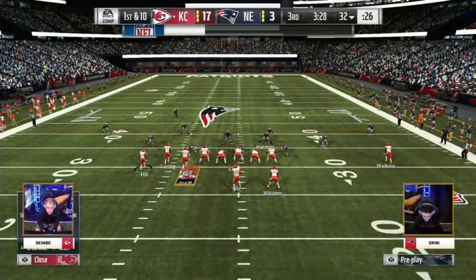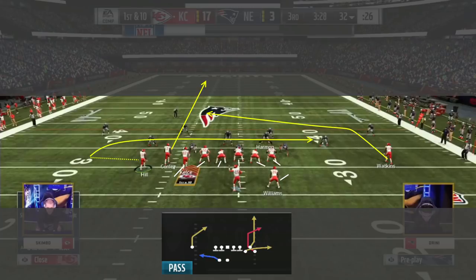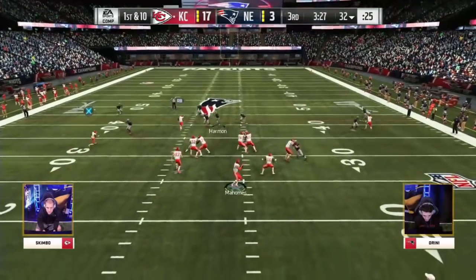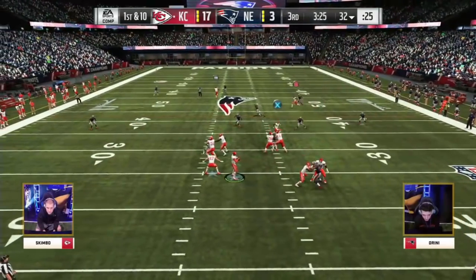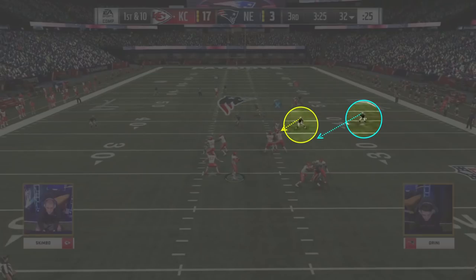This clip is taken from his Elite 8 matchup against Drini. With Skimbo up 14, Drini goes to a dollar defensive look in hopes of slowing him down. Skimbo goes with the setup that he ran the majority of the tournament: max protecting in order to have 7 blockers, streaking the middle receiver of the bunch, dragging the outside bunch receiver, and motioning him outside before snapping the ball. In this case, Drini falls back into a 3-deep shell and attempts to user the middle of the field. The backside post route is really what makes this play tick. Drini knows this and commits to taking it away himself. To this point, Skimbo had consistently been dragging the receiver underneath, so Drini countered by going with underneath coverage involving a hard flat on the side the drag would be running into.